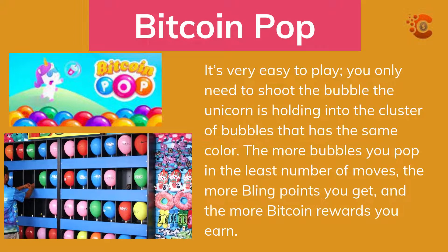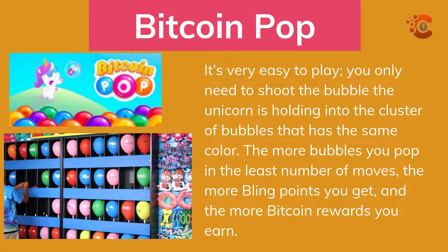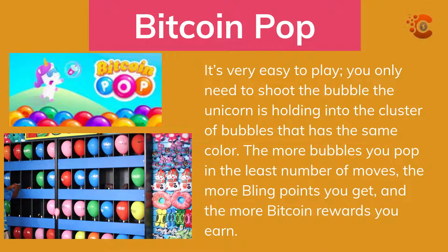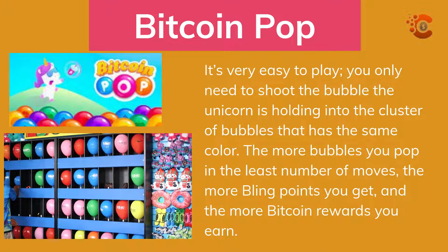Bitcoin Pop. It's very easy to play — you only need to shoot the bubble the unicorn is holding into the cluster of bubbles that has the same color. The more bubbles you pop in the least number of moves, the more bling points you get, and the more bitcoin rewards you earn.